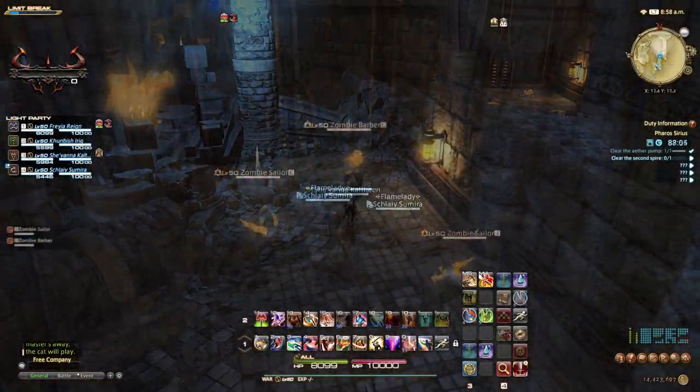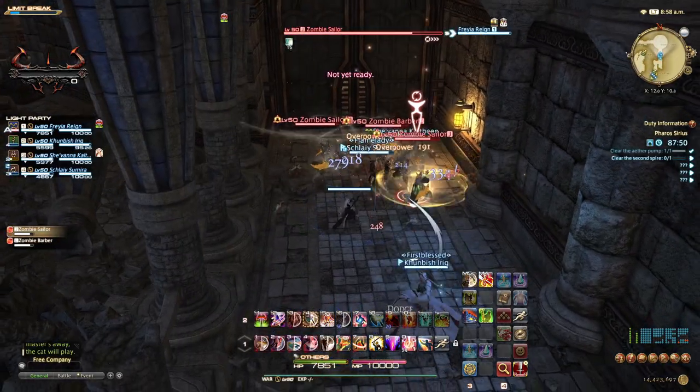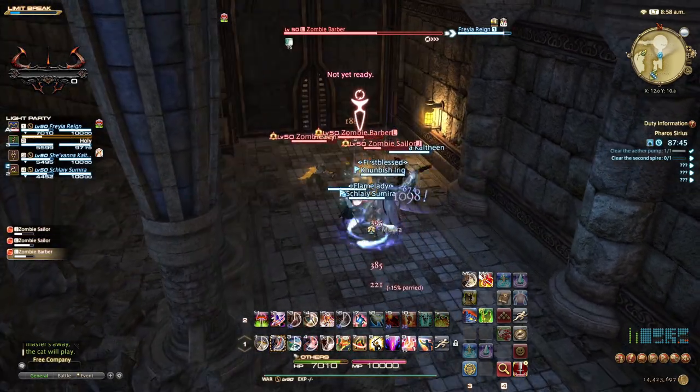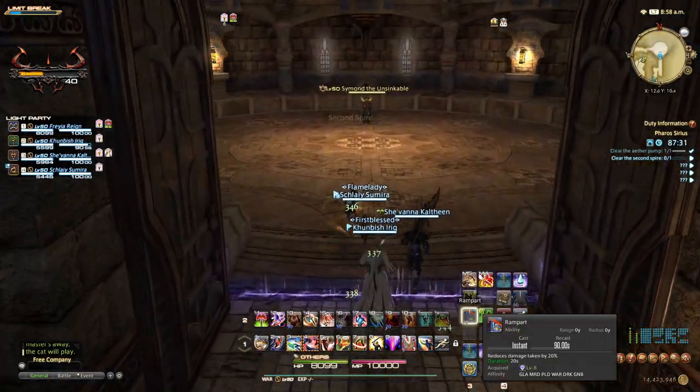Progress forward and we are again treated with a few more zombies. Kill these with a main focus on the barber as it deals more damage and can debuff the party with poison from the putrid cloud. It is interruptible so you have a few options to be able to avoid. Head through the gate into the first boss fight area.